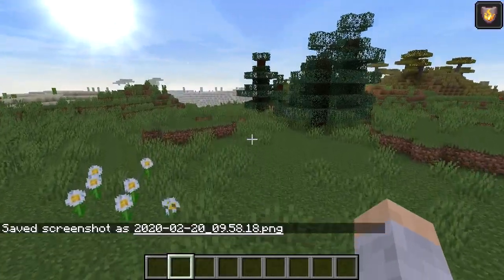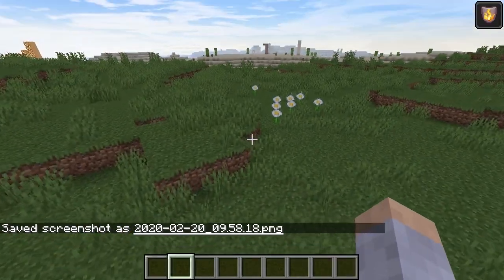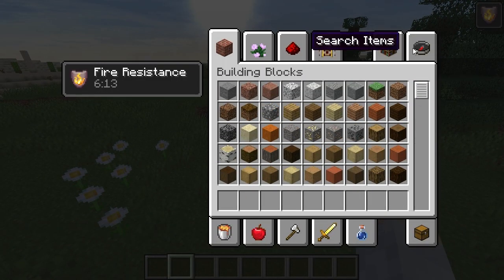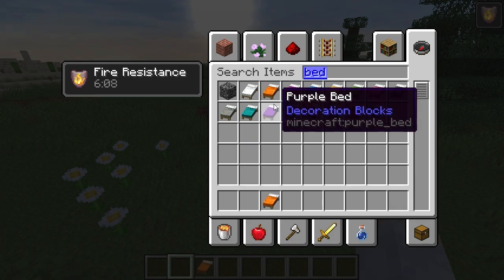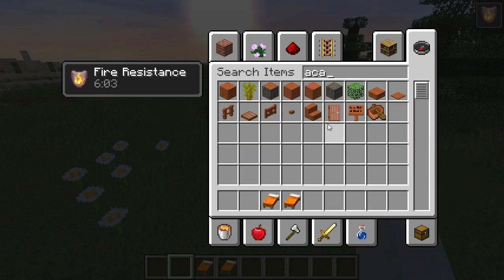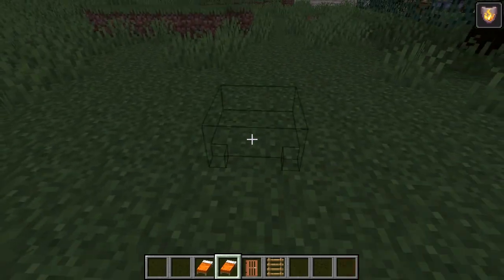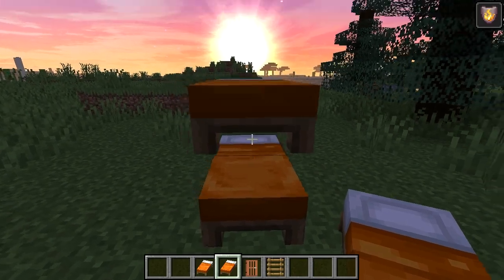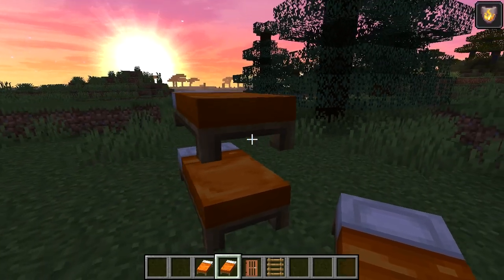Let's do the short and easy one first — really this is so easy. You just need two beds. I think acacia doors look the best, but you can use any door, and you'll need ladders too. For the second bed, hold down left shift when you place it — that's how it goes up.